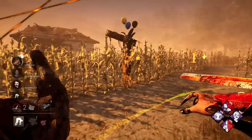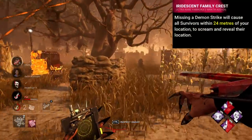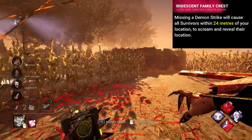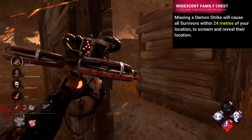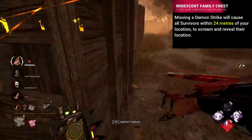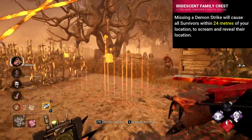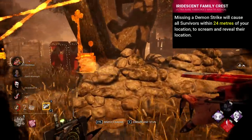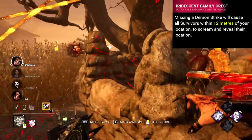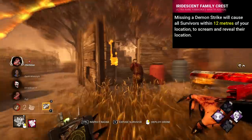One of the worst Iridescent addons still in the game currently is the Iridescent Family Crest. This addon reveals survivors within a 24 metre radius whenever you miss a demon strike — so when you're powered up and slam the ground, you make survivors around you scream. Terrible activation, partly because it's during your power time when you need to make the most out of it, and partly because it requires you to miss. Also during a slam you look at the ground for a long time and barely see the scream locations upon getting back up. Upon release this addon was even worse, with just a 12 metre range.